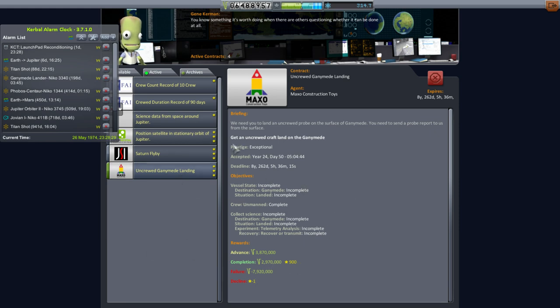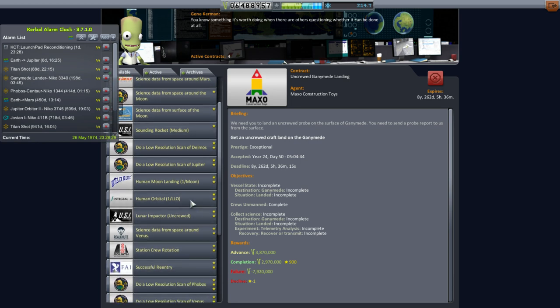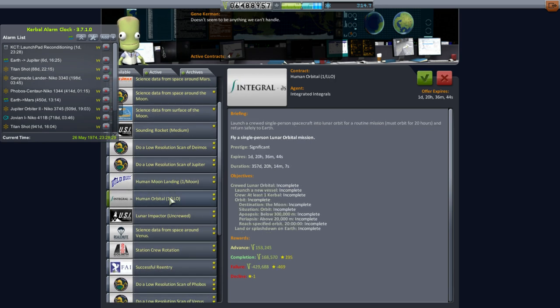We'll send another attempt on the next Jupiter transfer window, so don't worry about that. Hopefully we'll have more advanced technology by then — we are unlocking mature cryogenics, which should have the M1 engine and possibly some upgrades to other engines. The contracts that most interest me are the moon landing mission and human orbital mission. I think we're going to do the orbital mission first.